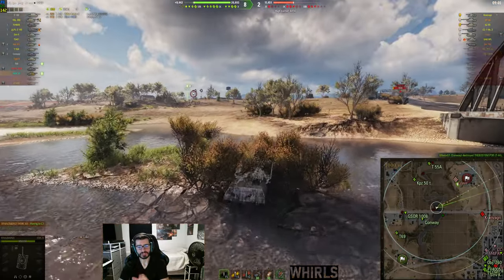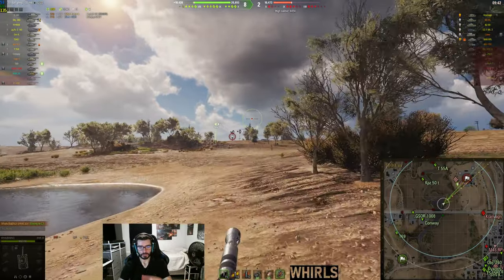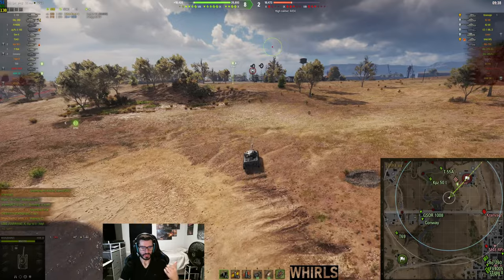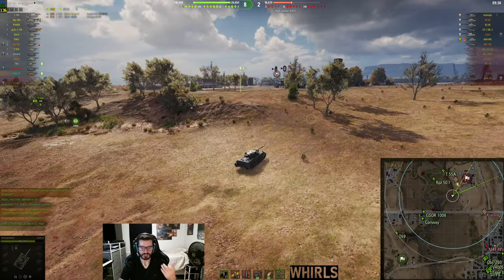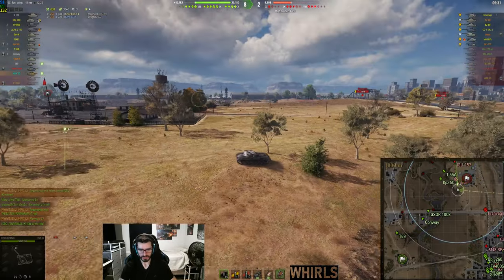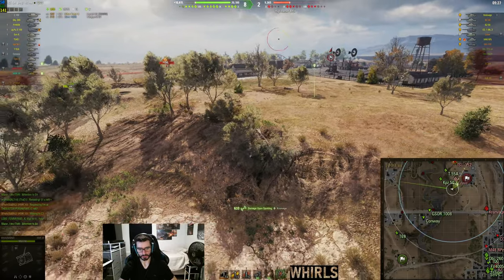I would not try to take that bush from the start. But as you're progressing — what I like to call progressively scouting a map — on Highway you can progressively scout into that bush later on. This is how you can stay alive. You have to be careful, but once your team starts to press and win the map, then you can progressively scout and start to move up.